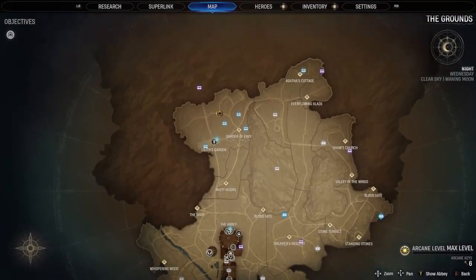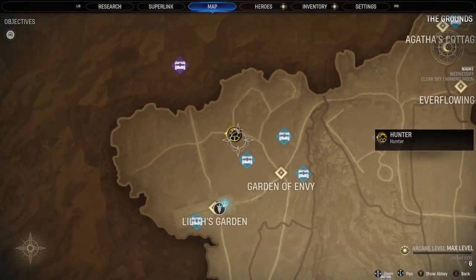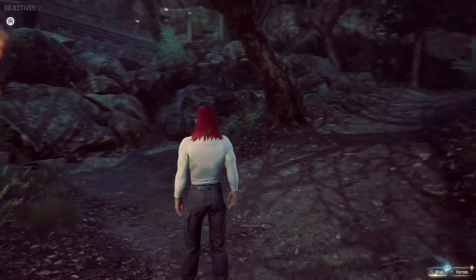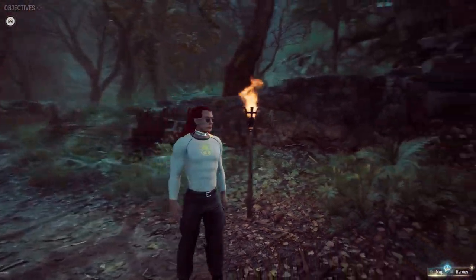In the Garden of Envy area, the very north-west area of the map, there are some rocks you can destroy with the word of power and access an area called the Devil's Den. Follow the path straight on for the 13th haven.